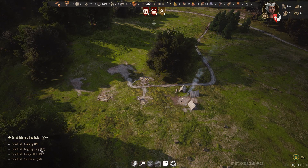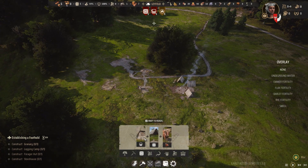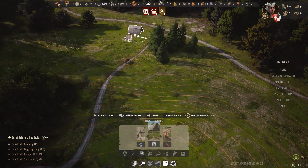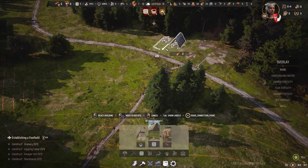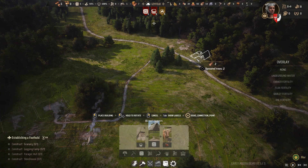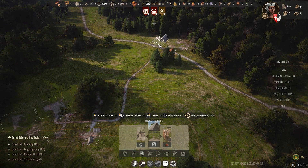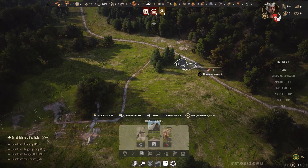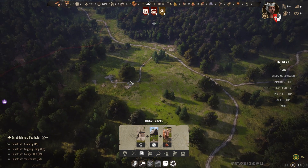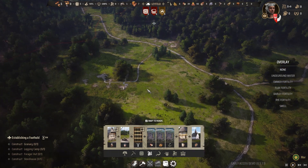Now, we've built a granary, a logging camp, and a forager's hut. But we have yet to build a storehouse. This stores logs and shields them from the weather. So I think it should be placed as close as possible to our logging camp. Pop it - oh, we're there, perhaps. Limit the damage to the trees, if at all possible. So now we have those building away. Perhaps we should also consider knocking up a few houses.